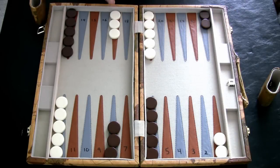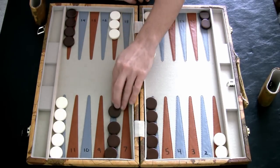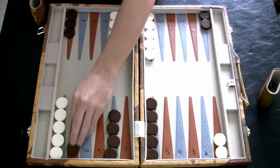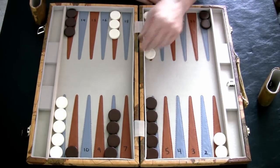A 2-5 is a pretty terrible roll — probably the worst roll you can start out with. Whenever you get a 2-5, I like to move my 13 to my 8, which again isn't really useful, and also move 13 to 11. This is a really defensive strategy but it's really the best way to play this roll.